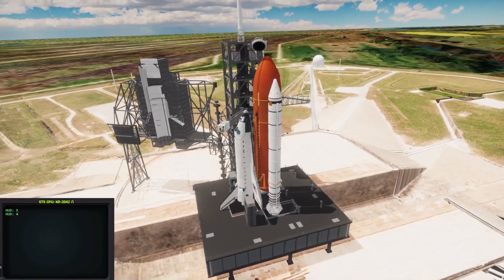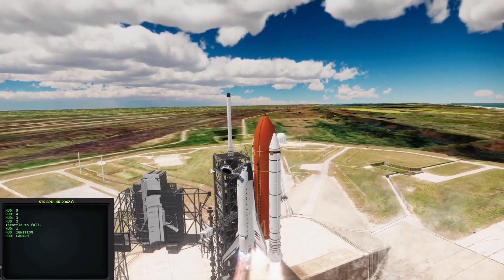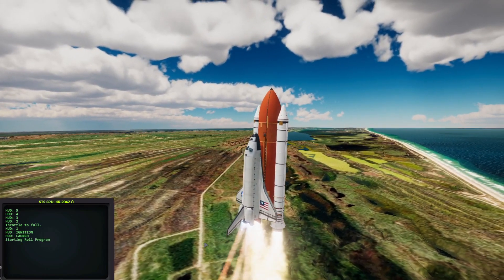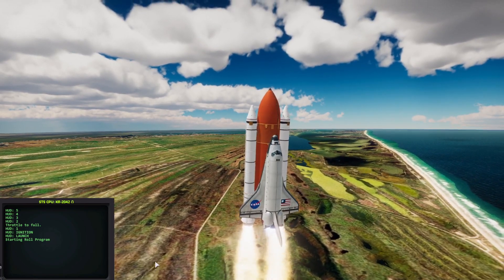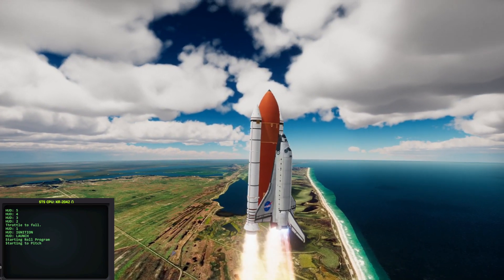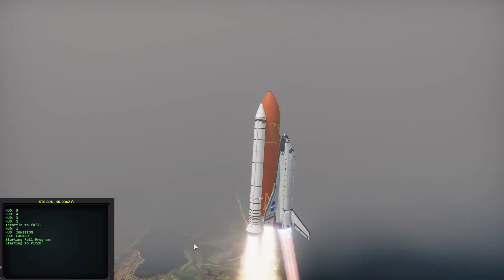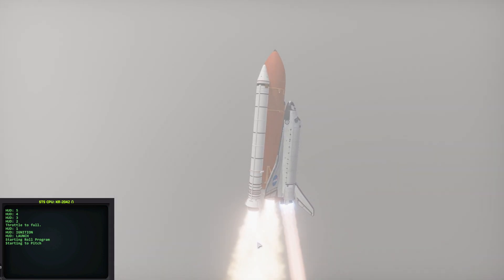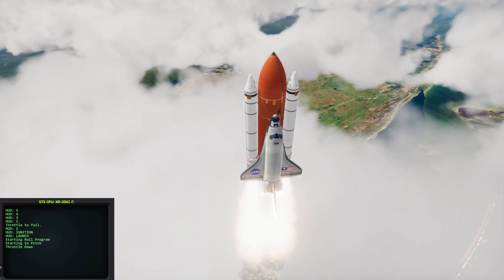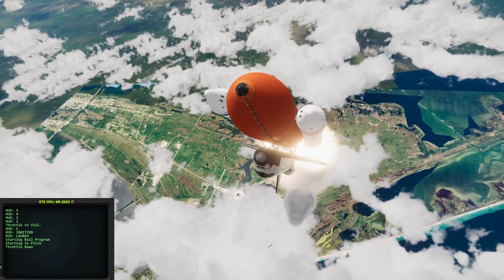All the arms retract, the countdown begins, and the engines ignite. We have liftoff of the space shuttle Columbia, on its way to deliver a payload — a space station core module. At 250 meters it begins to roll, at 1,000 meters it begins to pitch, and at 3,000 meters the main engines throttle back to 10%. Once we climb to 12.5 kilometers, we throttle back up to 100% and enjoy the ride until booster separation.